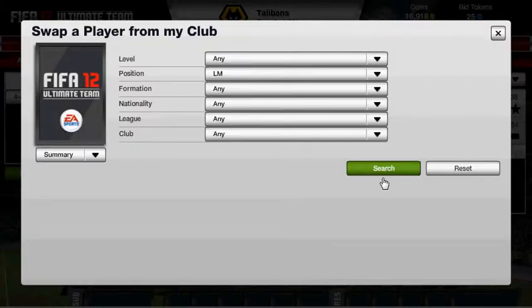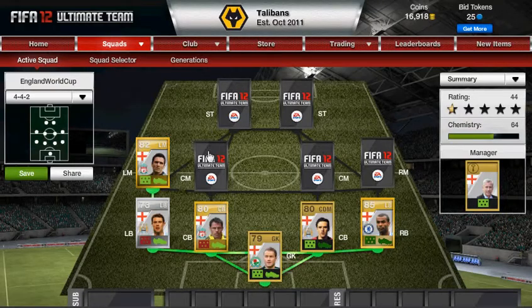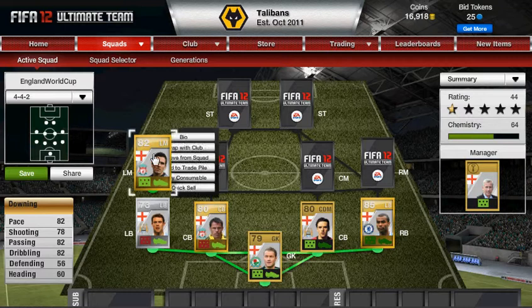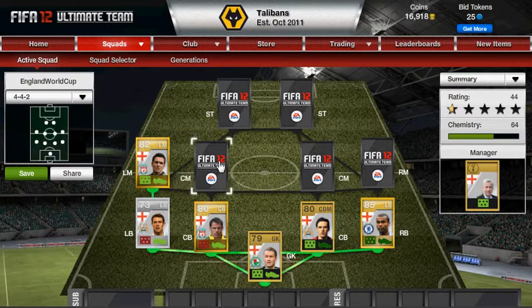Left mid — we have Stuart Downing. I can't remember him playing in the World Cup but it says that he did on what I was looking at. He's pretty pacey — you've got your pacey left mid. He's got decent shooting, decent passing, good dribbling. His defending and heading isn't that good but that doesn't really matter for a left mid.